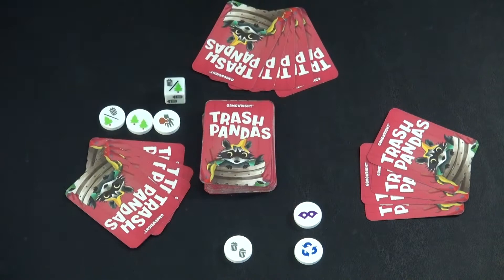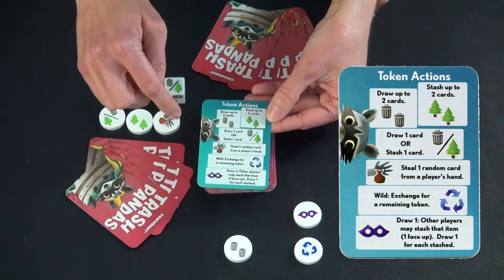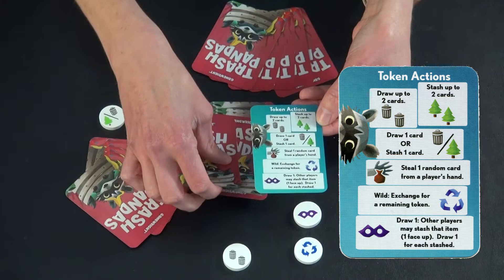There's a handy cheat sheet that you should have out on the table, which is great for the first few rounds of play — it tells you what each token does. If you had this draw-two token, you get to take two cards from the stack and put them into your hand.